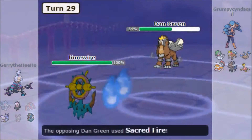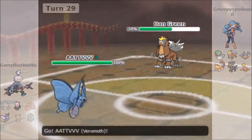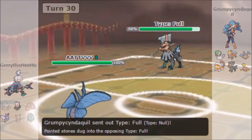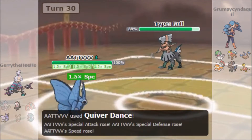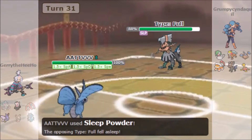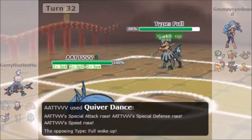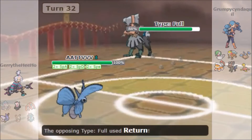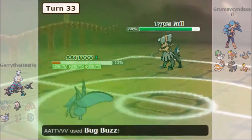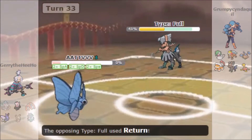Into Limewire, which I'm hoping can tank it. But this is Bandit Entei — of course it's not going to tank it. I don't outspeed; if I was Timid I would have outsped. But he switches out fearing that I do outspeed, into Type Null. I go for a Quiver Dance just to be safe, because I know I was going to die. But he went for the switch, so that is good for me. I go for another Quiver Dance just to be very safe, but he wakes up turn one.